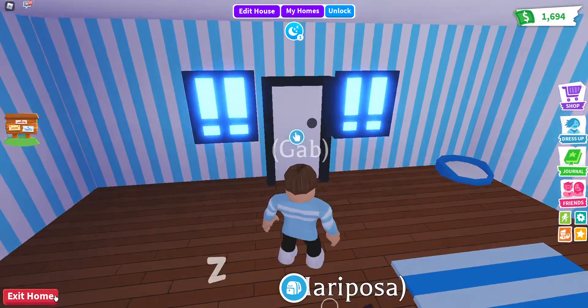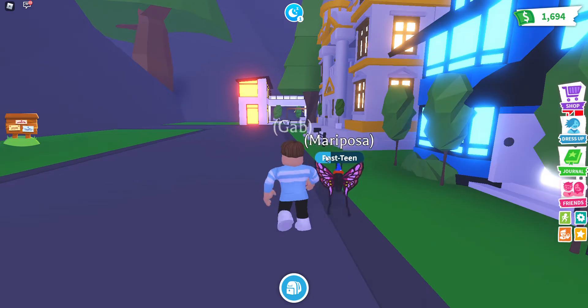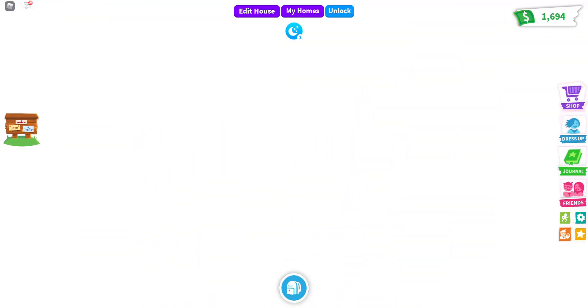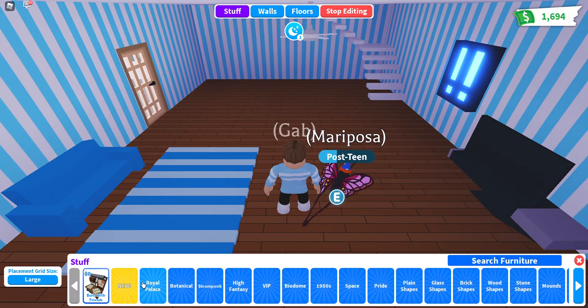Go to Exit House. Oh, forgot to check new furniture. Click New.